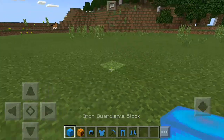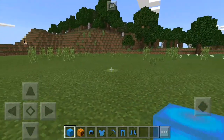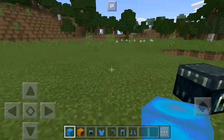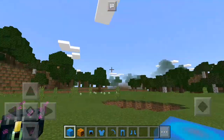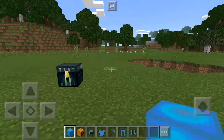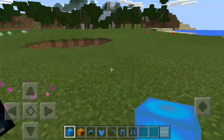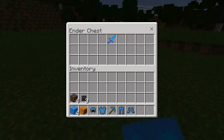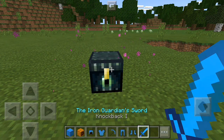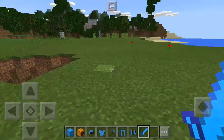So basically it's an iron guardian block. We will try to create an iron golem which has been renamed to the Elder Guardian, because it's a little bit more powerful and has a freaking 300 hearts — can't even imagine that. It's basically an iron golem with a huge design, renamed to Elder Guardian. We've also got the iron guardian sword which looks pretty cool and glowy.